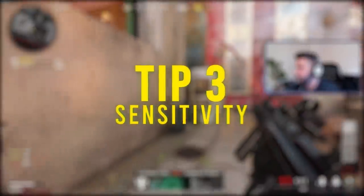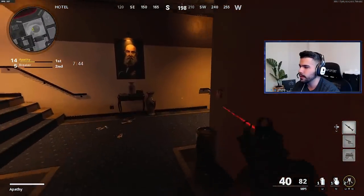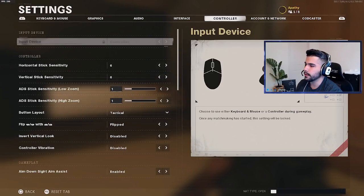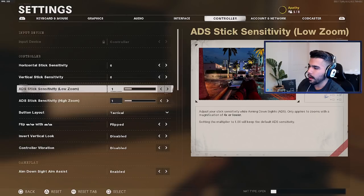For tip number three we're gonna be talking about something I always bring up: sensitivity. Sensitivity is a big factor not only in Call of Duty but in anything — you need to have a good sensitivity that fits you, and it will help you have consistency in your aim. I play on six-six. You can play five, six, seven, or eight. I would stay around five to eight; I would not go higher than that if you're trying to compete at the pro level — five to seven is where you should kind of stick around. I personally play six-six-one.